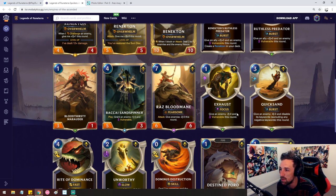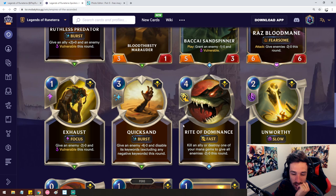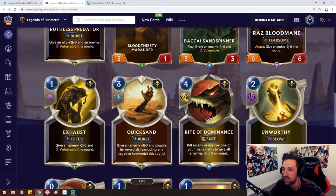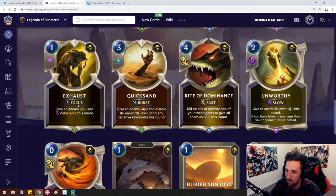Exhaust: give an enemy minus two and vulnerable this round — a one mana Focus spell. Wait, Focus? Can you guys see that? Interesting. I have no idea what that means. Focus — is that maybe a new keyword for gems?